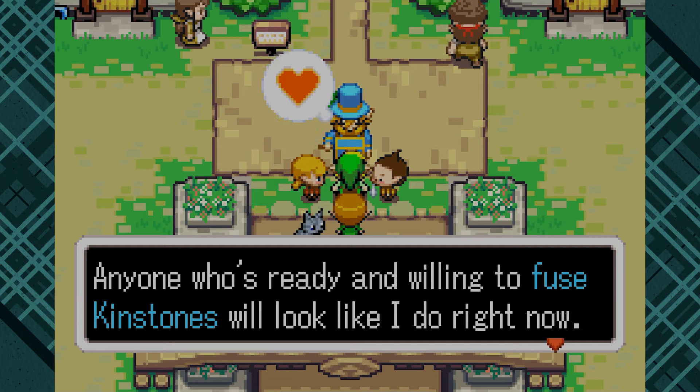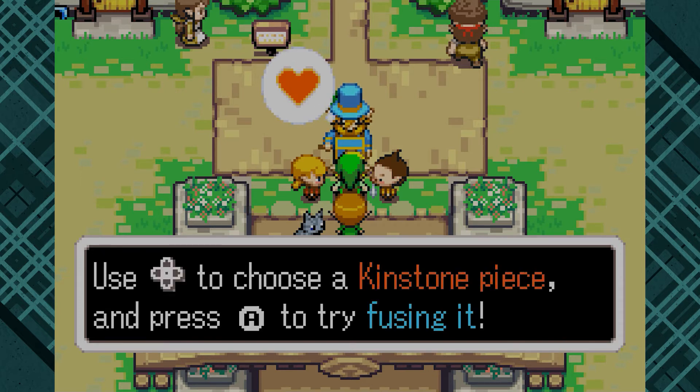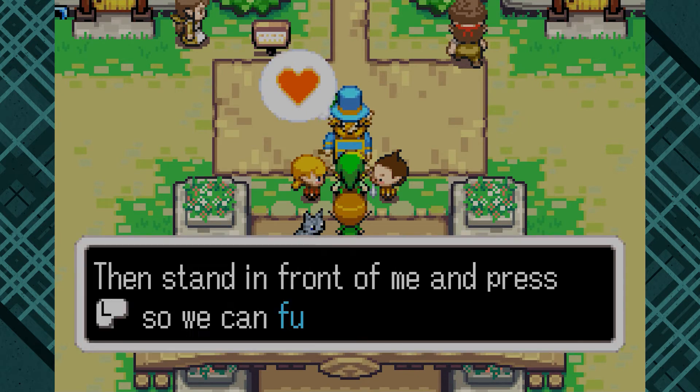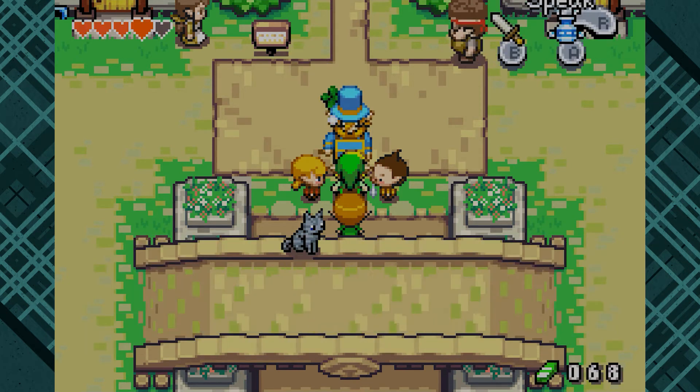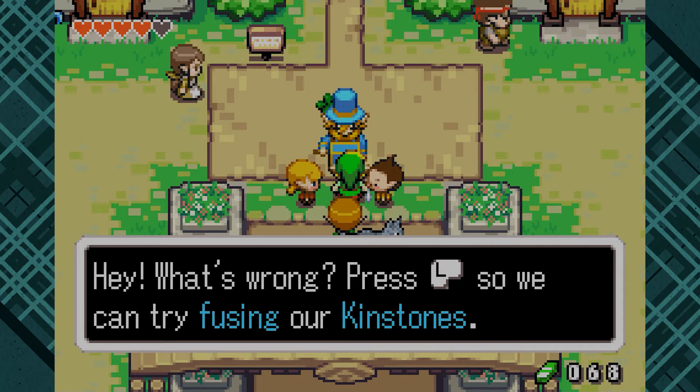Anyone who's ready and willing to fuse kinstones will look like I do right now. When you see that look in their eyes, that's when you press L. Use the D-pad to choose a kinstone piece and press A to try fusing it. Did you catch all that? I think so. Then stand in front of me and press L so we can fuse kinstones. This guy's a creep, isn't he? And the kinstone was blocked in, so we have to do this part.